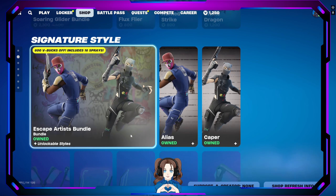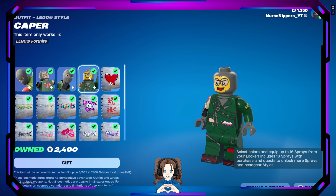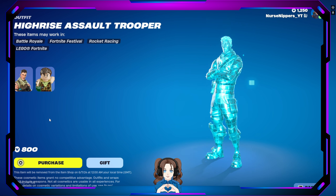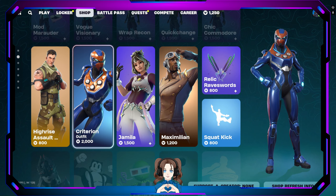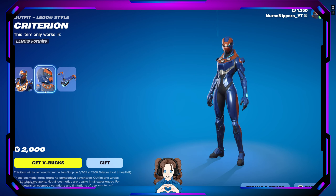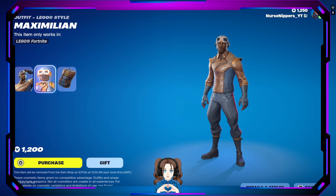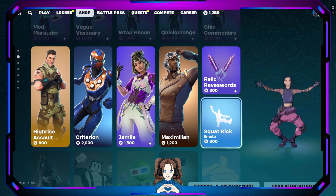The gliding styles are still here with the gliders. Alias and Caper are still here as well. The wrap bundle and wrap skins are still here too, including High Rise Assault Trooper — another version of the Joneses. We also have the Criterion outfit, Jamilla outfit, and Maximilian. The Relic Rave Swords go with Jamilla, and the Squat Squat Kick emote is funny.